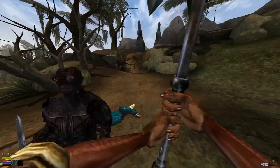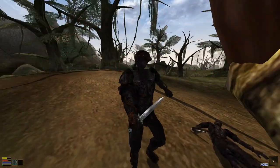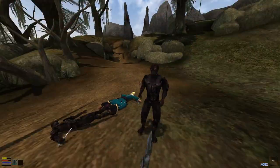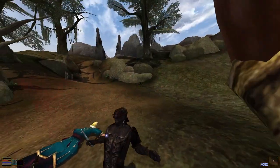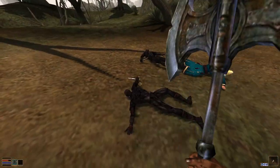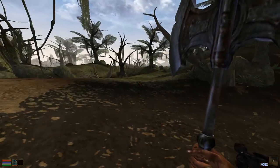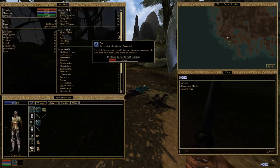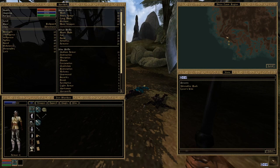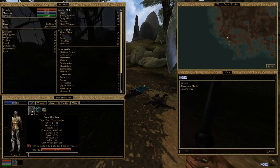We can demonstrate now with the great weapon. As you see, two-handed weapons do attack slower and I've got a much lower skill, so I'm missing more frequently. That shows you the difference that 25 skill points will make when it comes to hitting, and also demonstrates the difference in attack speed.